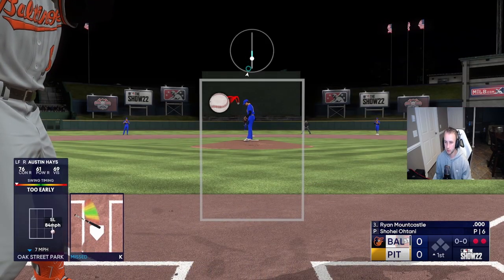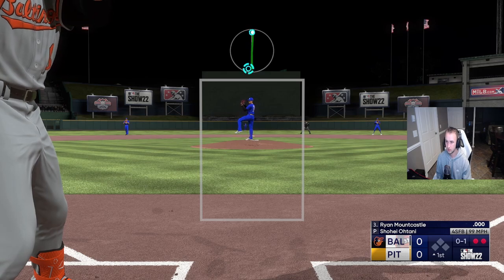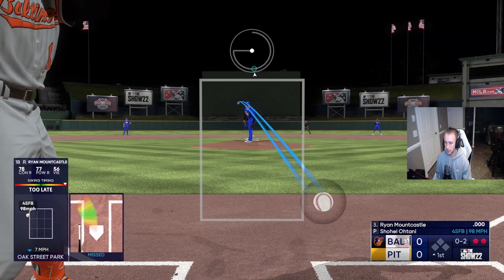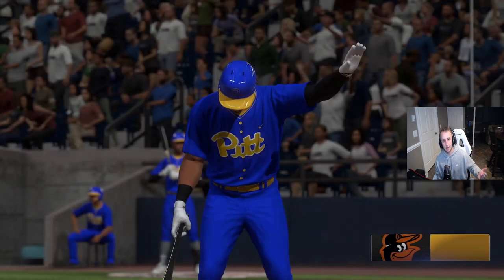Let's confirm the combo one more time: two fastballs up and in — this is what I do — then a slider down and away, and he strikes out again. The pattern is consistent and reliable against CPU pitching.